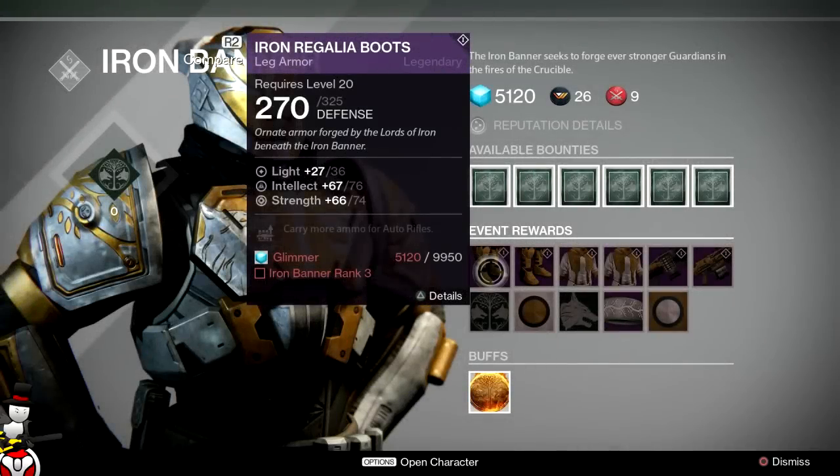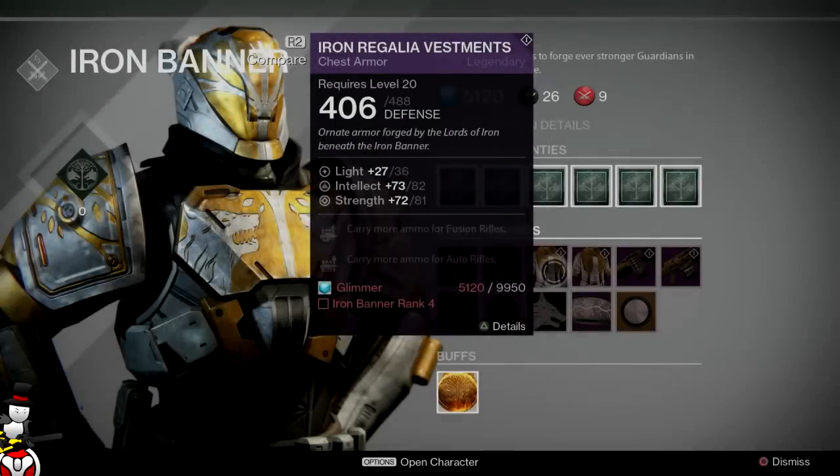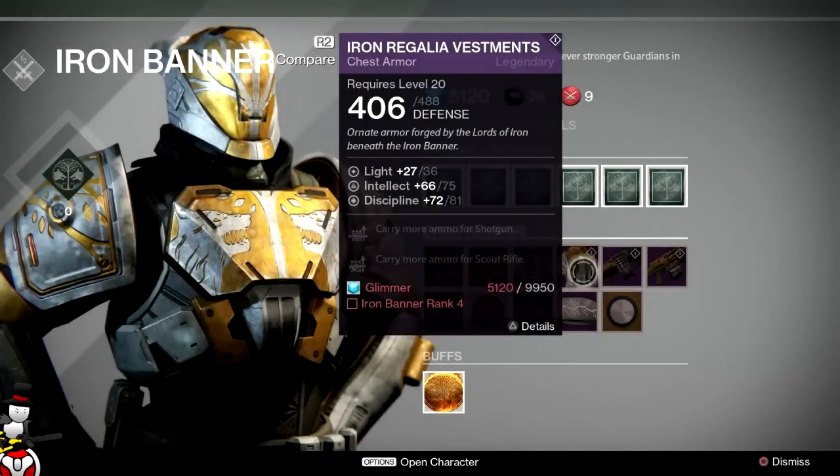First we have the Iron Regalia boots with Intellect and Strength, followed by another set of Iron Regalia boots with Intellect and Discipline. So boots are definitely coming back. Chest pieces are also returning — we have the vestments with Intellect and Strength, and another vestments with Intellect and Discipline. You can see the amounts on screen.